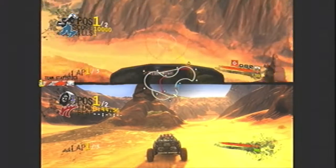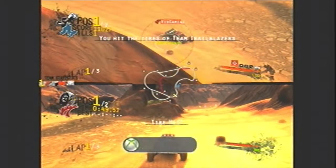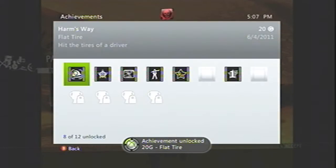Then you'll respawn — drive up to the turret again. This time, as the turret, shoot out a tire and you should get the Flat Tire achievement for 20 Gamerscore.